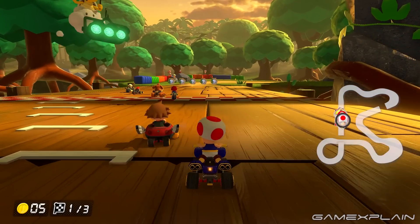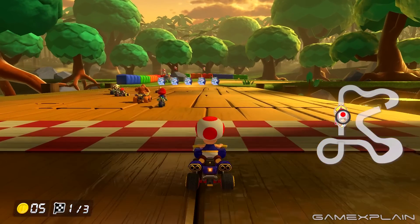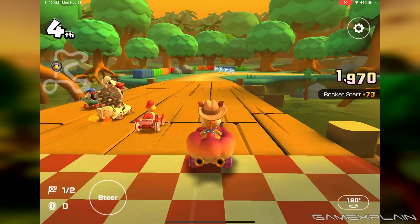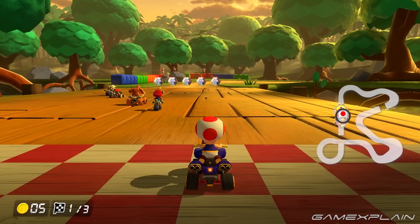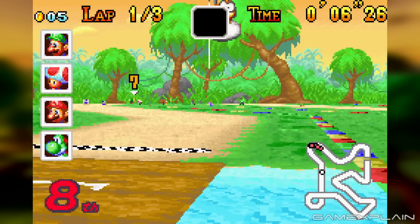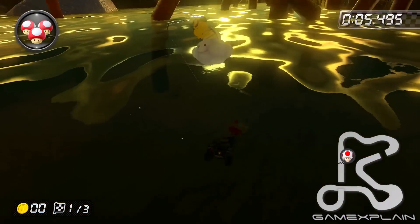With these classic enemies out of the way, we head to the starting line to evaluate the rest of the track. In the original, this was placed just after the bridge, but ever since Tour, drivers start near the middle of the bridge that is now wider. All of these bridges were given support posts to raise them above water level. This water used to be a hindrance in Super Circuit, but Tour made it out of bounds completely.